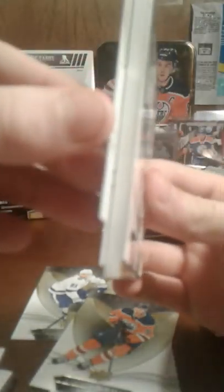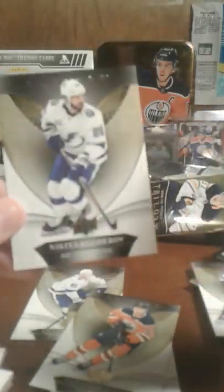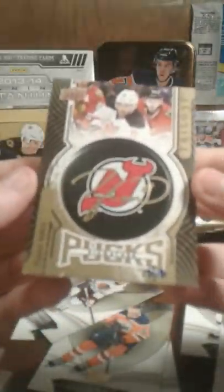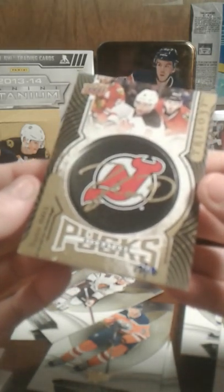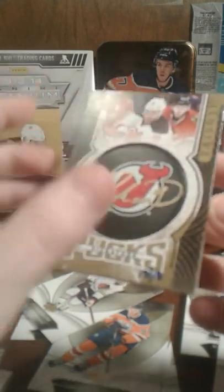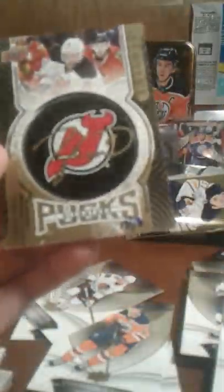Okay, now we're onto our puck. Here we go — it's a very thick card. So, Nikita Kucherov, Alex Galchenyuk, and the puck is of Taylor Hall — 13 out of 18. Taylor Hall — whoa, okay.